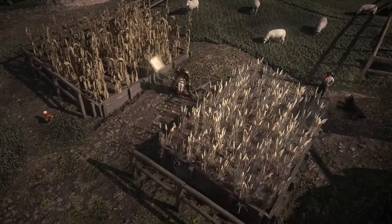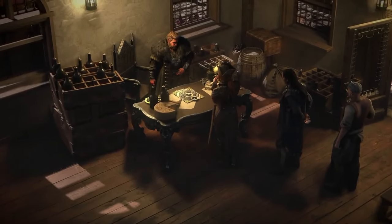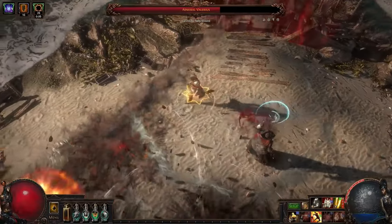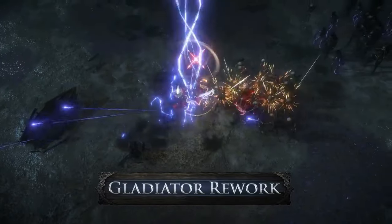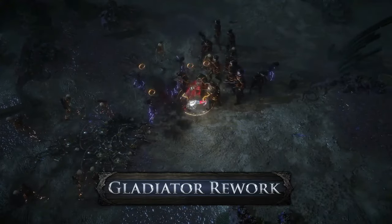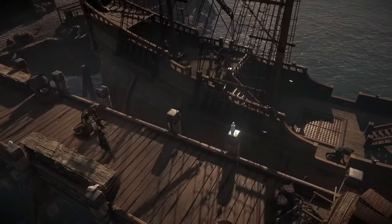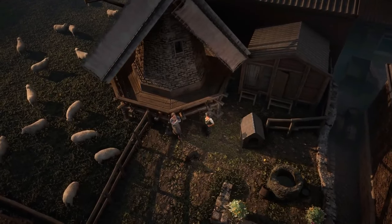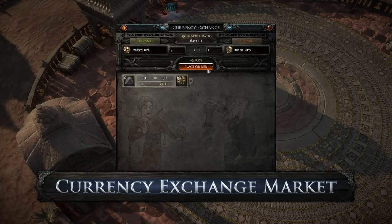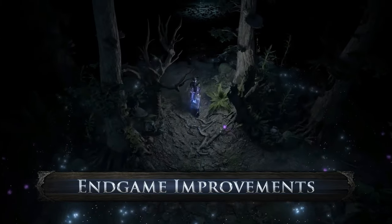Path of Exile is a dark and gritty action RPG that will scratch that Diablo itch. This game is all about hacking and slashing your way through hordes of monsters in the bleak world of Wraeclast. The combat is super satisfying, with tons of blood and gore to give you a hardcore gameplay experience. One of the coolest things about Path of Exile is the skill system — instead of boring old talent trees, you socket abilities into your gear using color-coded gems. This means you can mix and match skills however you want.